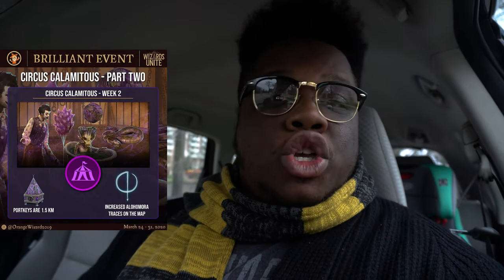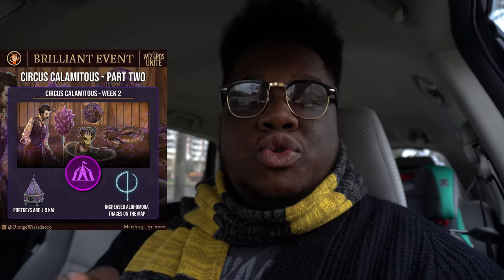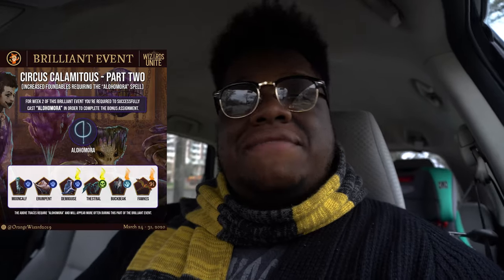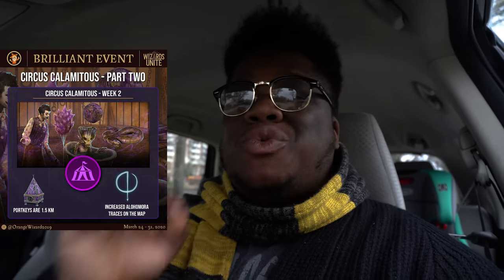Starting with the details then ending with our four tips — timestamps will be below in the description. The date for the event is this upcoming Tuesday, March 24th, ending on March 31st, starting at 11 a.m. PDT. What's coming back from Part One: we have the brilliant Zulu and the brilliant Grabhon, also coming back the Alohomora foundables, specifically boosted for this event because we have tasks that require casting Alohomora. Also coming back are brilliant port keys at the same location as Part One — the Circus Calamitous.